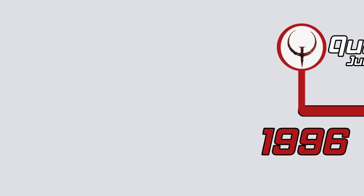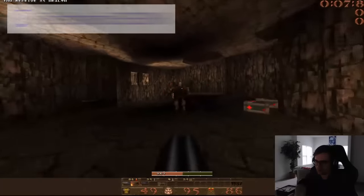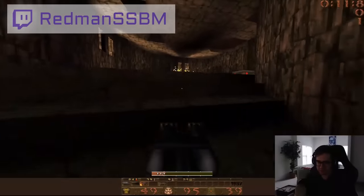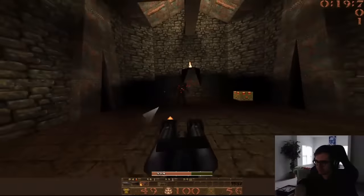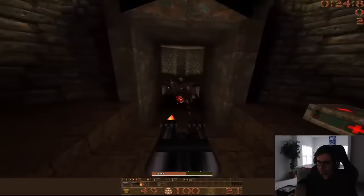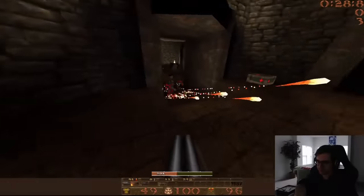In the beginning, there was Quake, and all others bowed before it. Released in June of 1996, it was one of the first true 3D environment first-person shooters, similar to games like Doom, but Quake had something other games in that genre did not have: a complex movement system. Trying to imitate real-life physics, the developers created the NetQuake engine, inadvertently giving birth to the best movement tech in gaming.